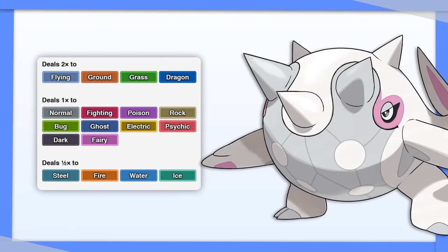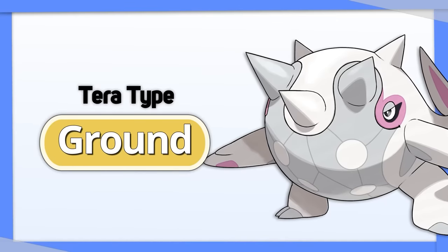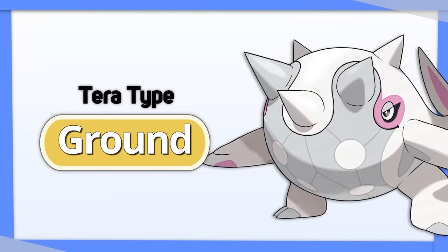Tarountula has fantastic coverage. With such a huge HP stat to make up for its crappy defenses, I'd go Tera Ground for more offense and to just be a better type in general.